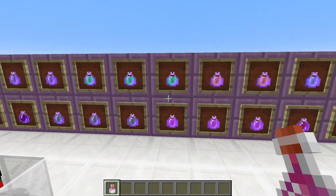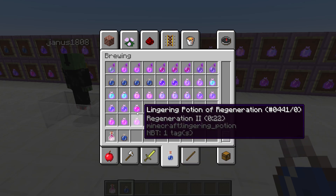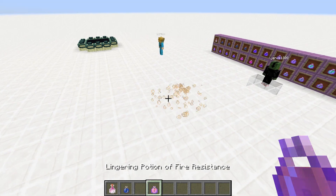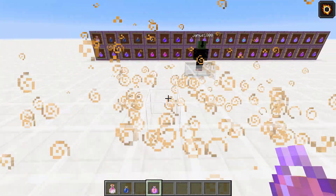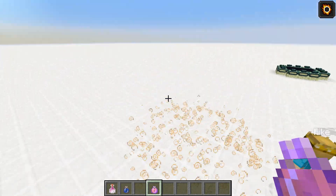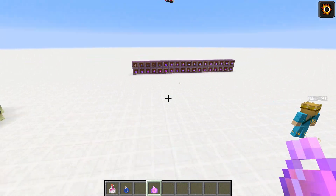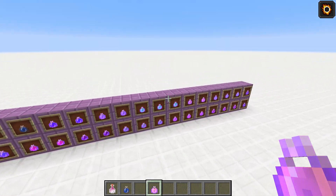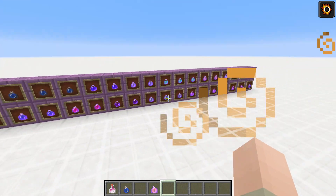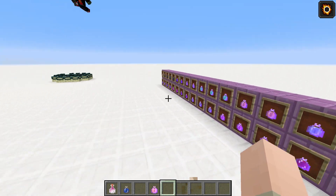We've also got all these potions over here and these are actually lingering potions. What a lingering potion does is that if you throw it, wherever it lands it will create a cloud which gives you the potion effect — even if you step into it after the potion already splashed. That's quite cool and adds a nice touch to potions, and I'm looking forward to seeing how you can craft those.